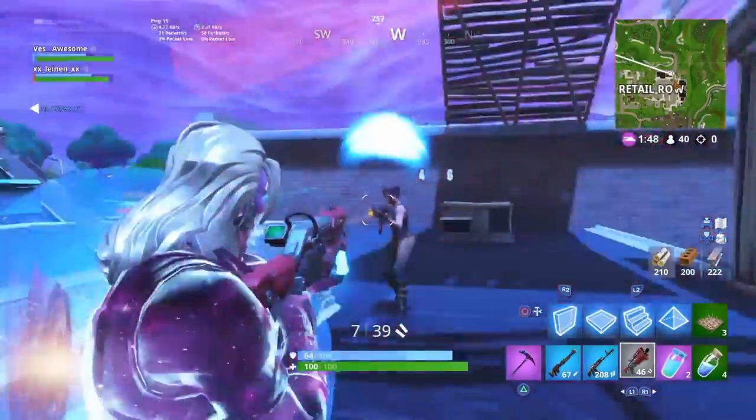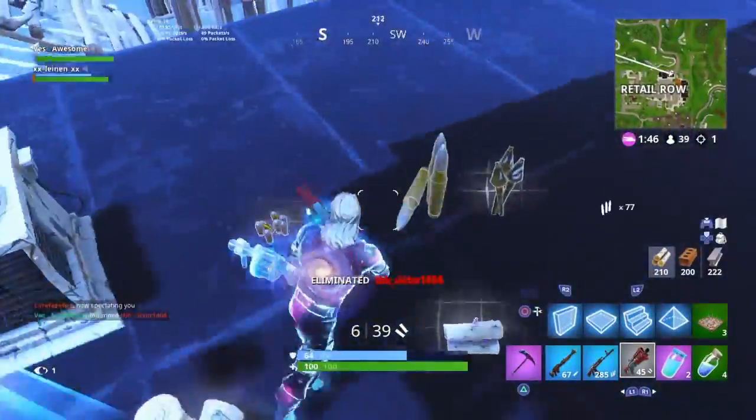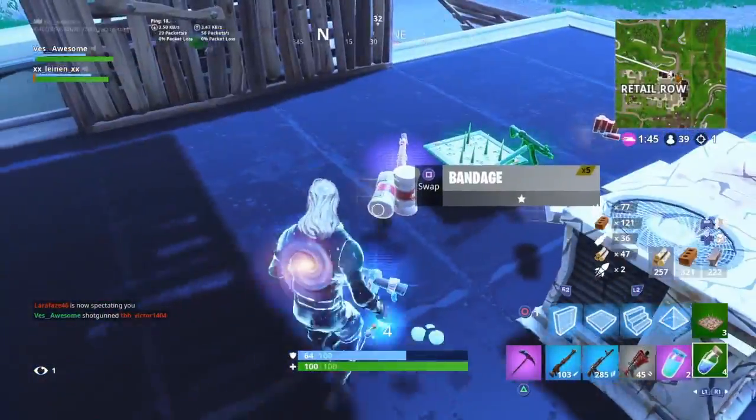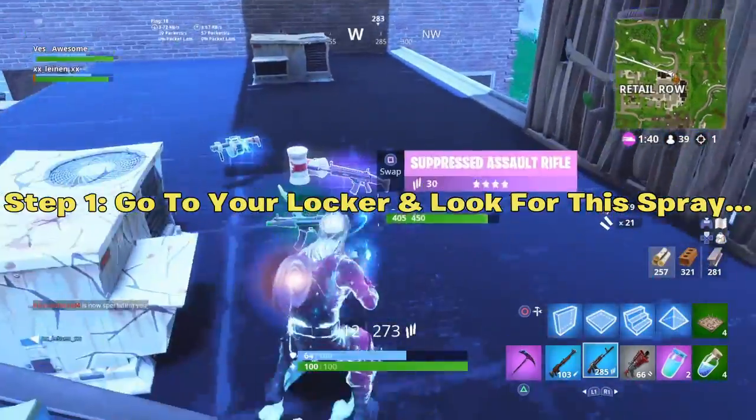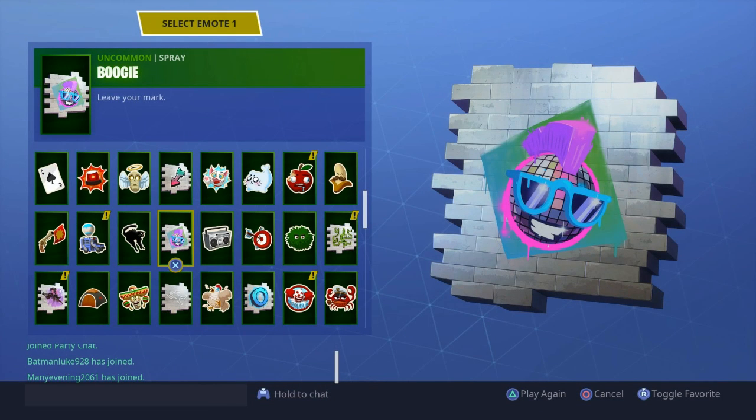Let's get right into how to get the boogie spray. You're probably wondering how do I know if I have this spray already or how do I get it? What you want to do is go to your locker and try to find this spray. It's not going to pop up as a new spray — it's not going to pop up as a new notification. You've got to go through all of your sprays and try to find it.